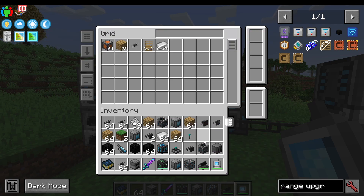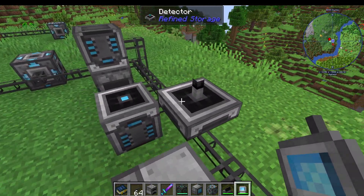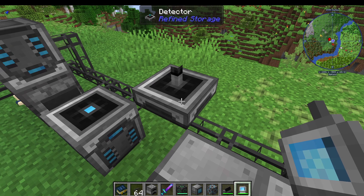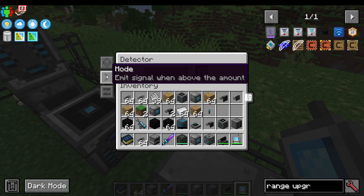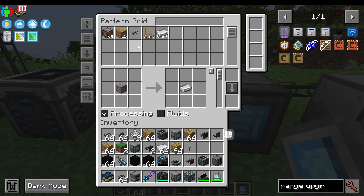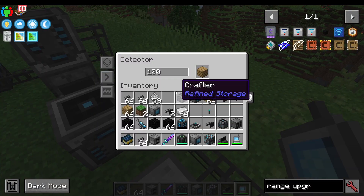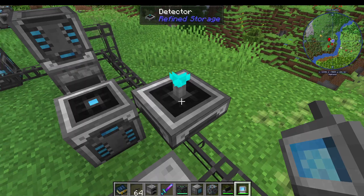And that is all there is to wireless networks. One thing I also want to quickly show you is the detector. The detector is going to emit a redstone signal based on an item — I click in oak planks, put in the amount 100, and you can say when it's above the amount, when it's under the amount, or when it's on the amount. I put in over 100 and now it's emitting a redstone signal. You can use this for item types, fluids, etc.